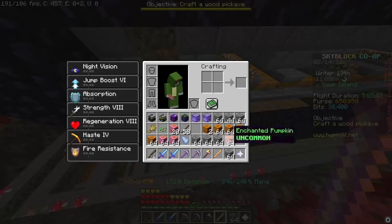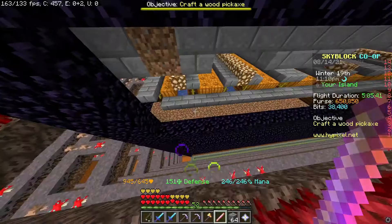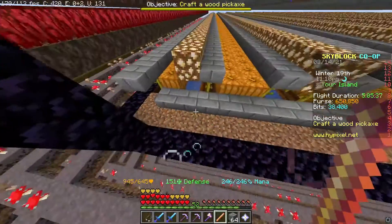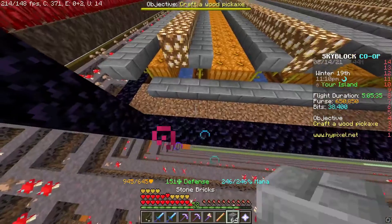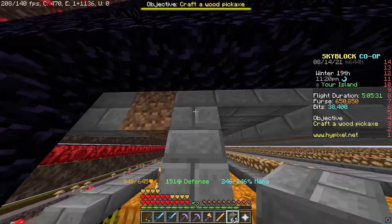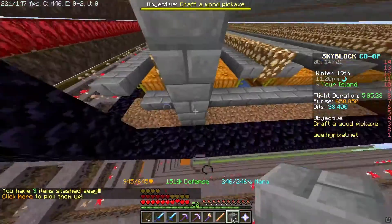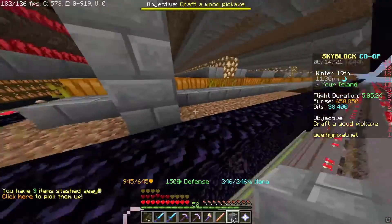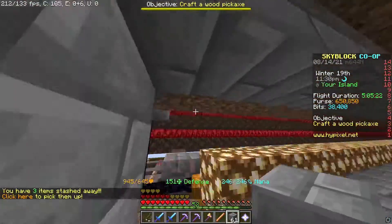To buy one of these wands you're gonna need bits. You're gonna want to start by building dirt floors, and then there's gonna be one, two, three — there's gonna be four blocks between each floor. The bottom floor is going to be dirt.